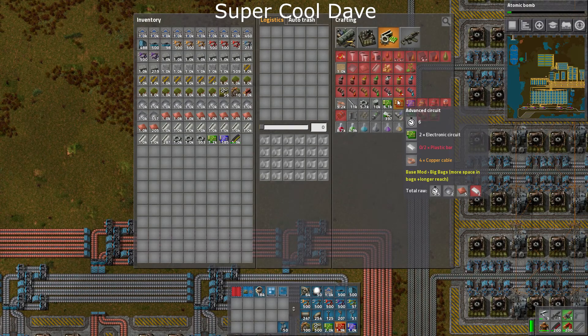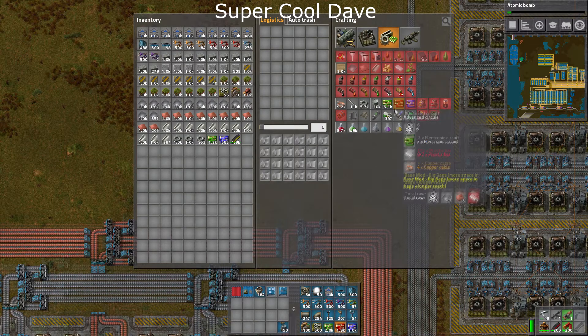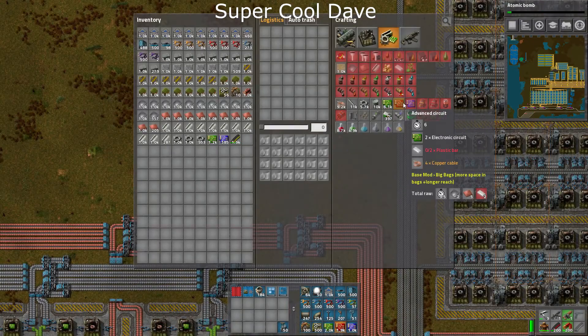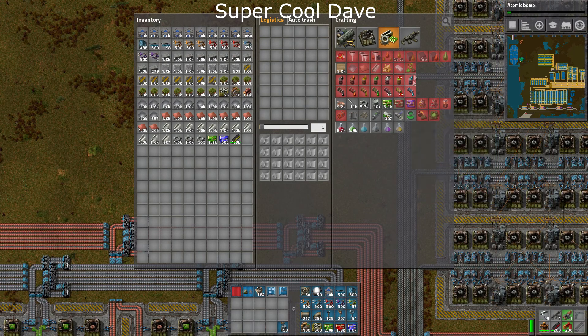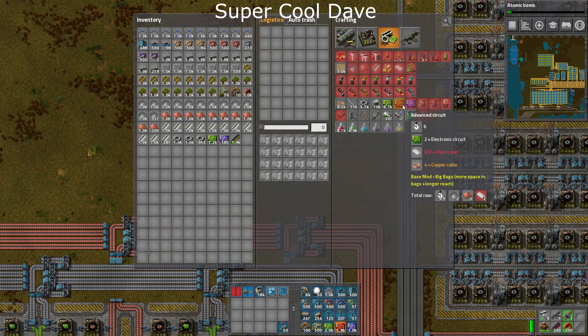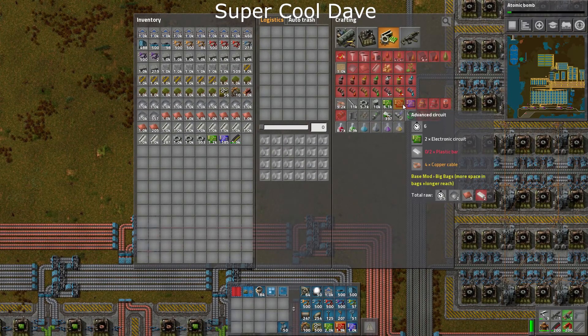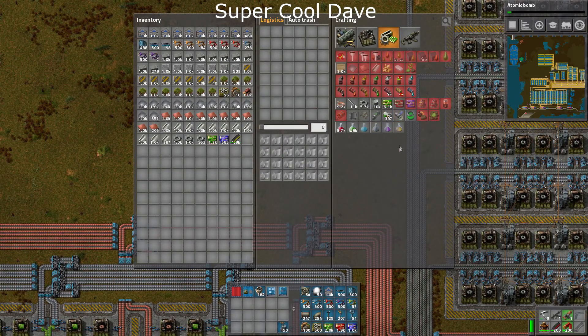So for green, I'll probably end up just stealing one of these. Red circuits also need plastic and copper cable. Plastic is just fuel and coal — let's have a look, yep, fuel and coal, that's easy. And copper cable — now how much cable does it need? It needs four and it takes six seconds.